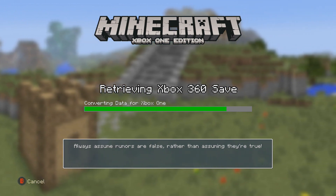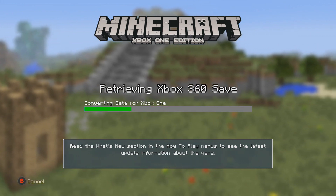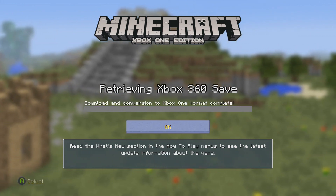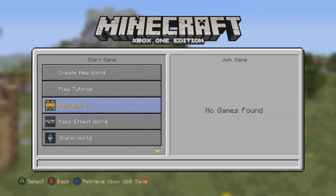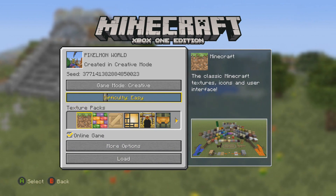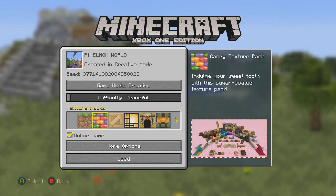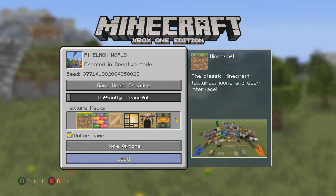I've already checked out some of the world. I've been waiting for something like this — it downloads and it's complete. So let's go check out the pixel mode world. We're gonna put it on Peaceful and go to the texture pack — actually the regular texture pack — and let's go load it.